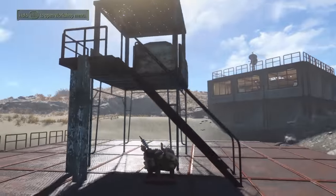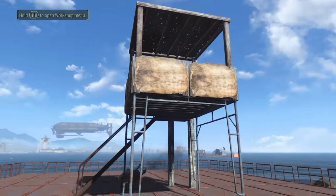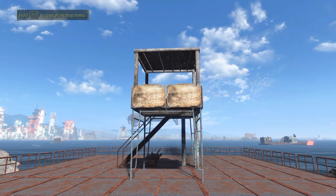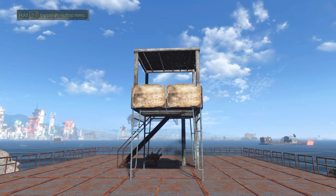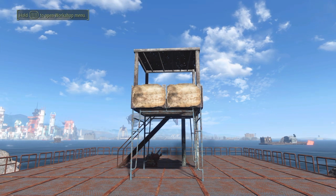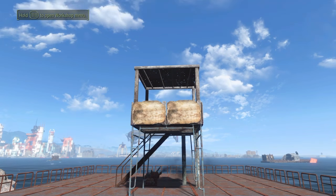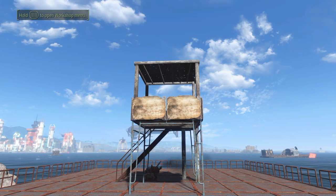It looks pretty damn neat to be honest. It will look great for gates, camps, outposts, and whatnot. I'm actually planning on hopefully building a gateway with this, with some of the new contraption DLC stuff. It actually is a kick-ass looking tower. I hope you guys like it as well. That's how you build it — it's a pretty neat and easy build.